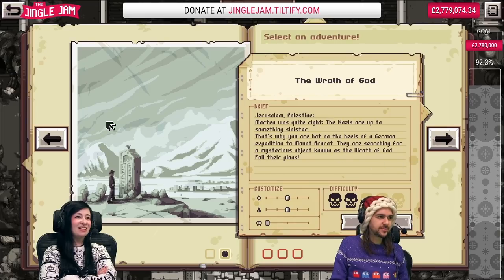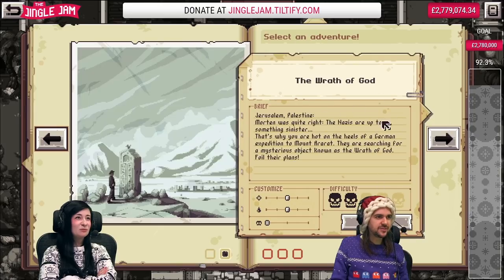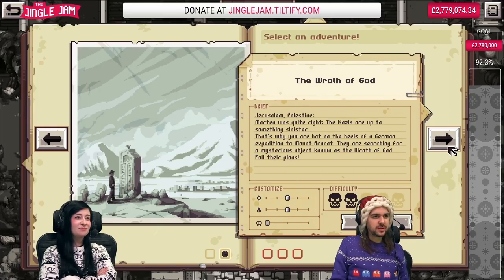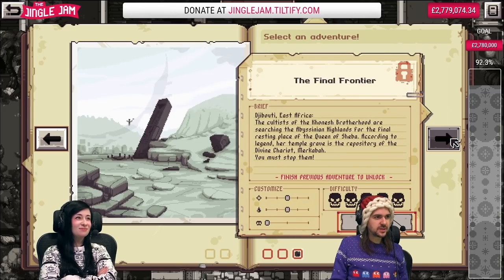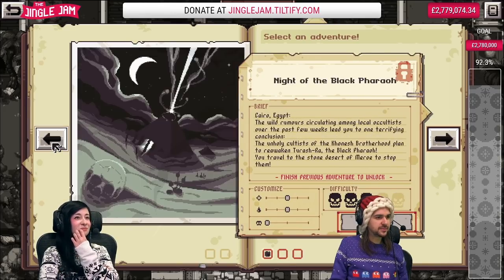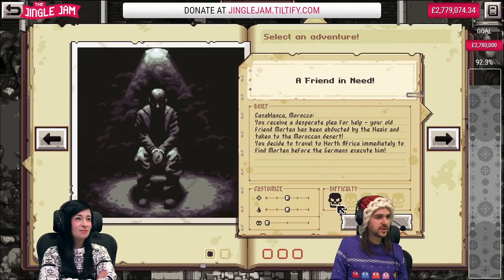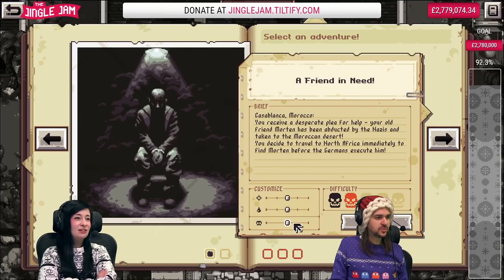You're Indiana Jones, right? Okay, let's just pretend that there's obviously adventures that show like what you're doing, but it's kind of open-worldy beyond that. You have to unlock these — I'm guessing they get pretty hard. I'm gonna start with the first one. The nazis are up to something. Let's just do a classic one — Casablanca, Morocco. That's Normal Hard: 'A Desperate Plea for Help.'